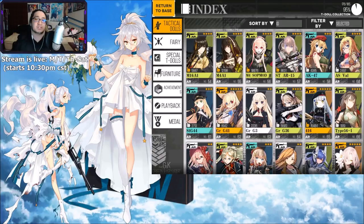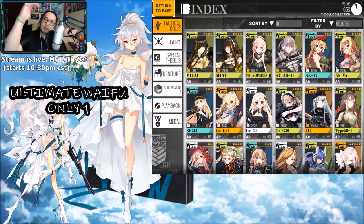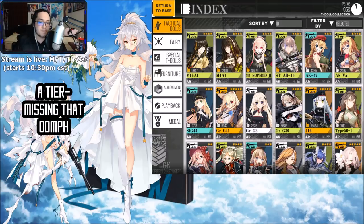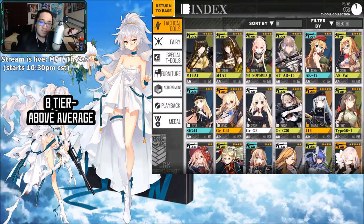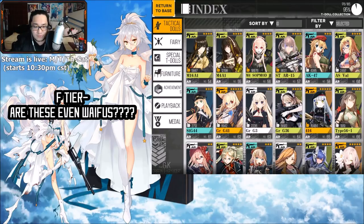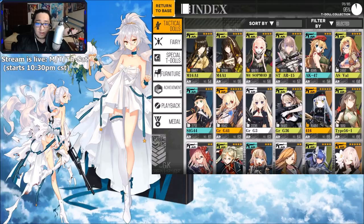We're going to base it off of every single class or category, starting today with the assault rifles, based on overall attractiveness — so we can include sexy, cute, every little aspect. We're going to have the Ultimate Waifu slot with only one girl per category. Then S tier is a class above the rest; A tier is great but missing that extra oomph; B tier is above average; C tier is average; D tier is below average; and F tier is those that are barely even waifus.